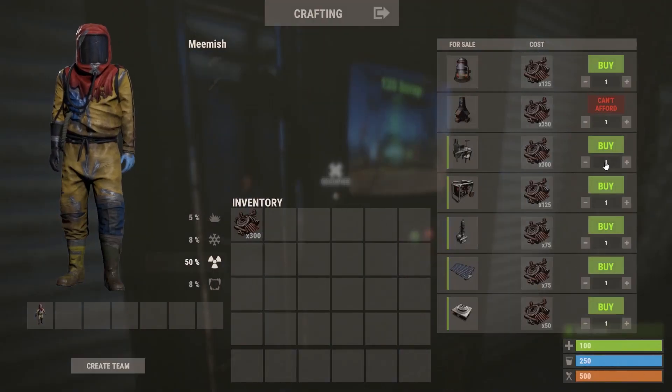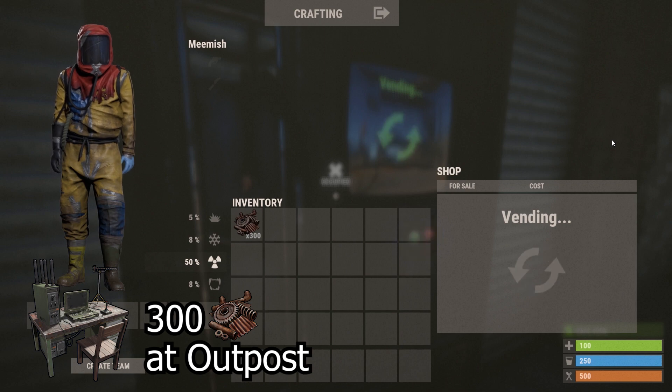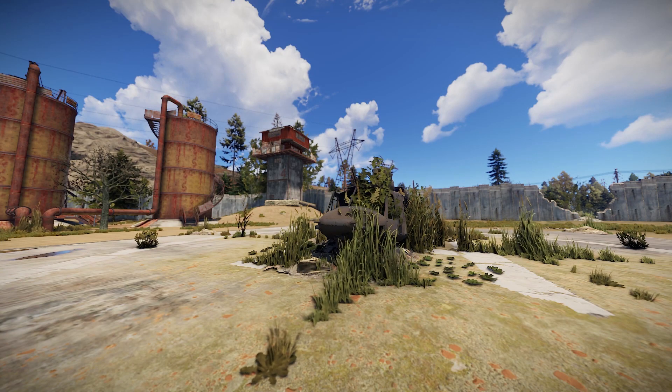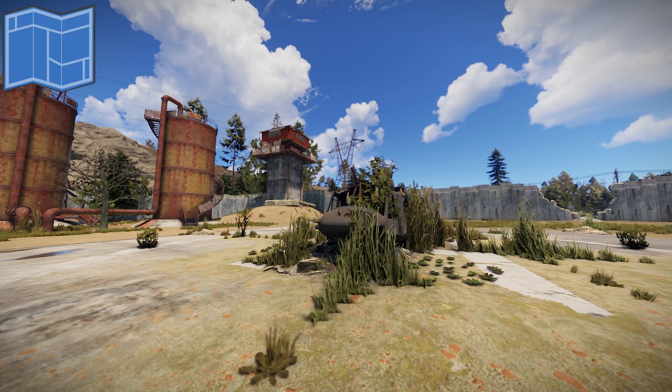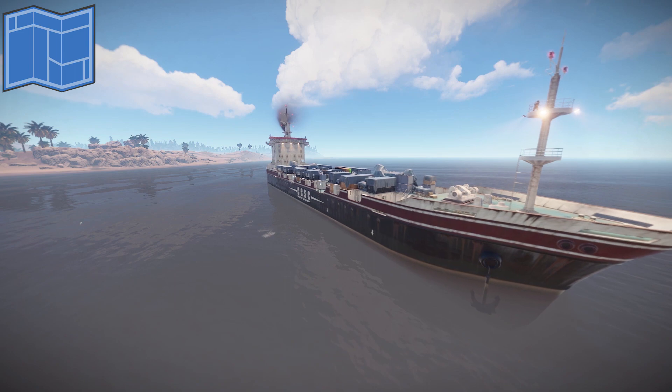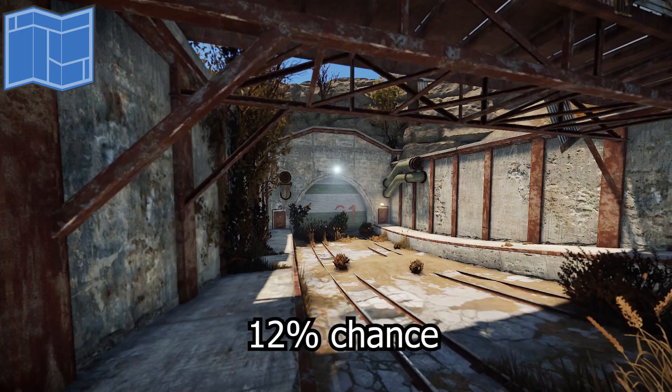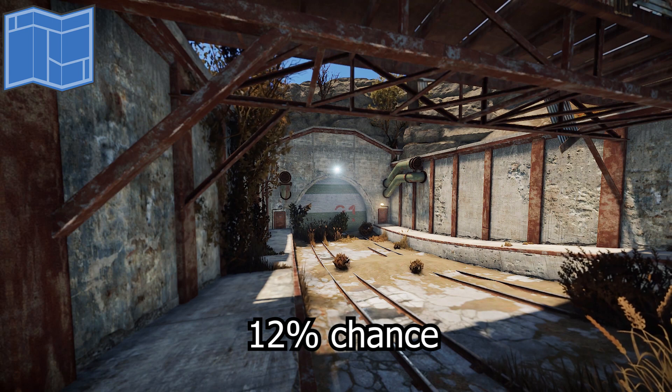The easiest way of getting one is by buying one at the outpost at the vending machine labeled 'Building' for 300 scrap. The other way is by finding a blueprint and then crafting one. The most likely place to find a blueprint is the cargo ship with a 22% chance, and in second place we have the launch site, the large oil rig, and the military tunnels, all with a 12% chance.